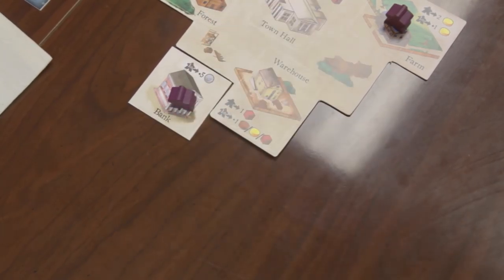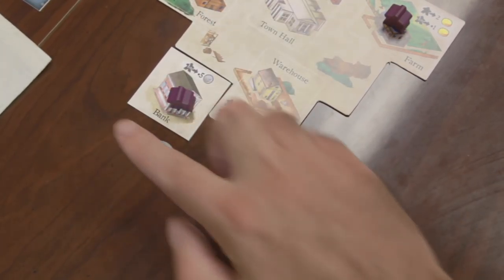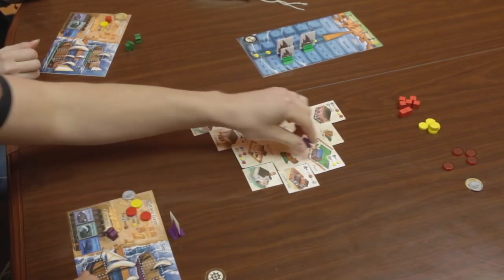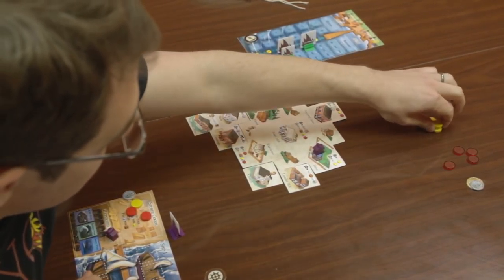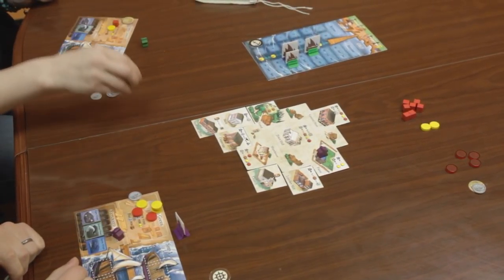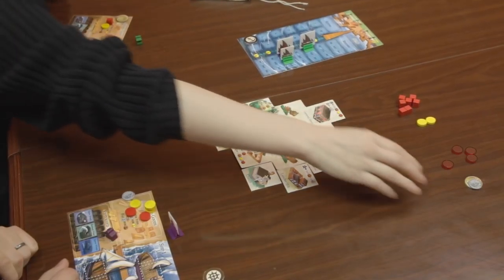These new actions can be selected by any player in subsequent rounds, provided that they pay one dollar to the building's owner. In this way, players accumulate money and resources, construct additional buildings, and prepare their ships for whaling expeditions.